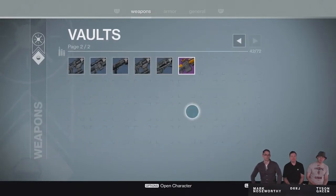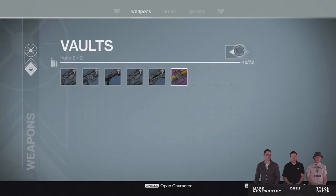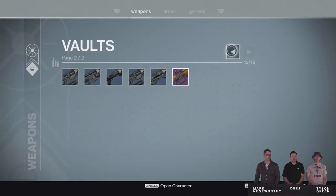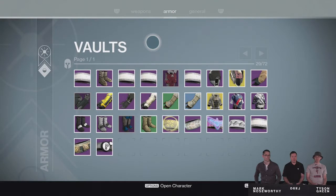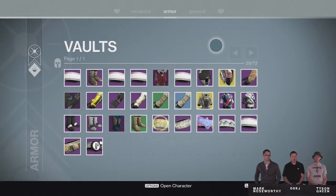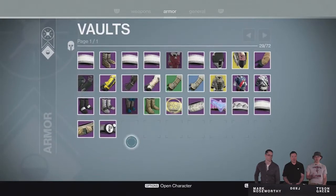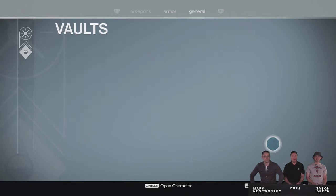As you can see right here, they revamped the look of our Vault. We now have three tabs in our Vault for Weapons, Armor, and General. You'll see different sections of your Vault — you won't see everything all in one screen. For the Weapons section, they doubled it to 72 spaces, so now we can hold up to 72 weapons. They also more than doubled our Armor section, now being able to hold 72 in that section as well.